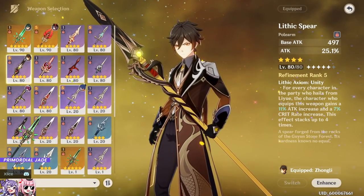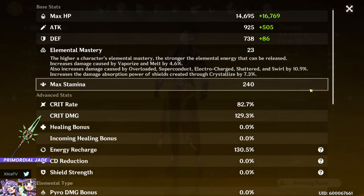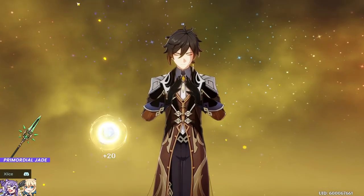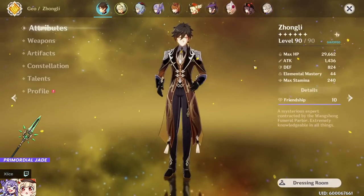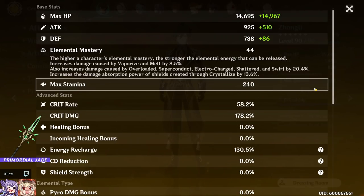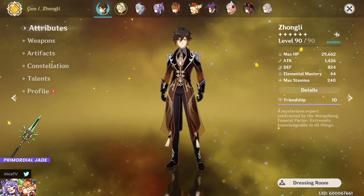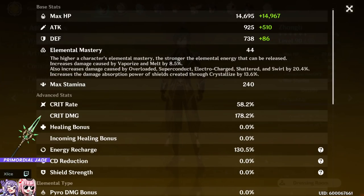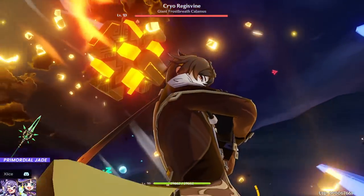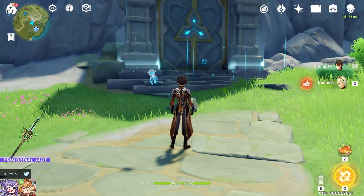Moving on to five-star weapons. For Jade Winged-Pole Star with this build I'm at 82% crit rate, so I'll switch to a crit damage goblet for fairness. With that adjustment and two Petra two Noblesse, I have 58% crit rate — solid enough — with HP dropping from 31.5k to 29.6k, ER at 130%, and a 58:178 crit ratio.